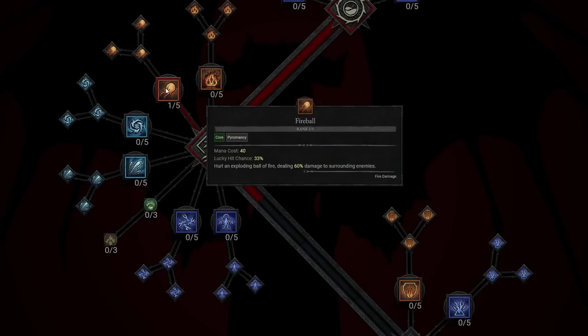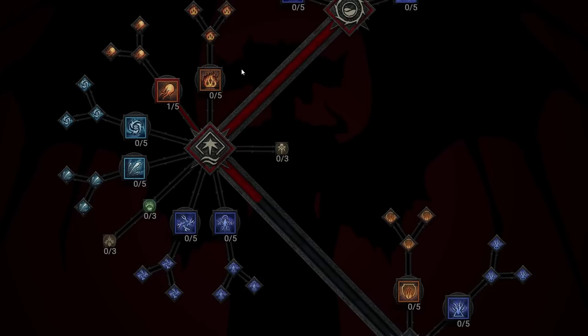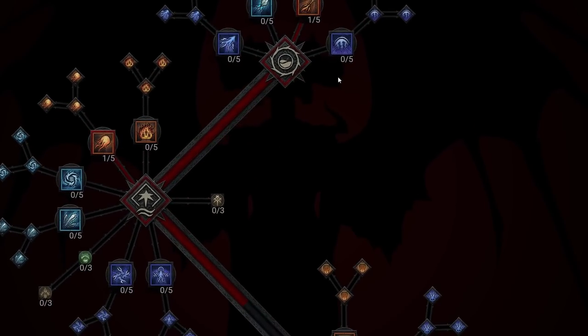In the Core Skills, Fireball is going to be a huge one because you're basically dealing 60% damage to surrounding enemies. It's an AoE Fireball that also does a lot of burst damage. Flickering Fireball is the next thing we're going to want to take. It gives you 2 mana when hitting a burning enemy, so Auto Attacks are going to be really solid for you, giving you more mana with each hit.